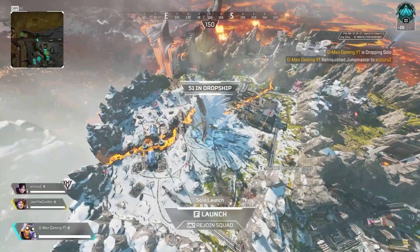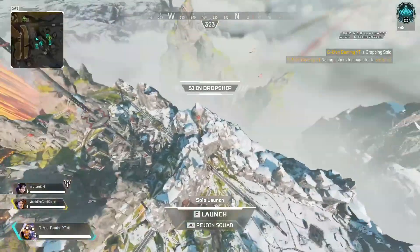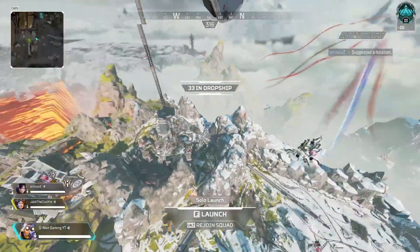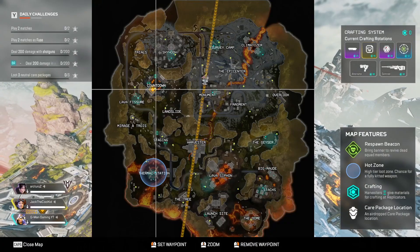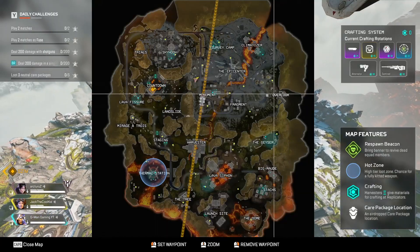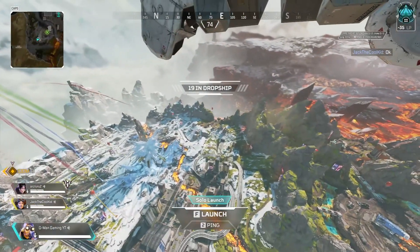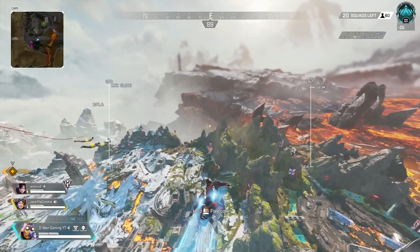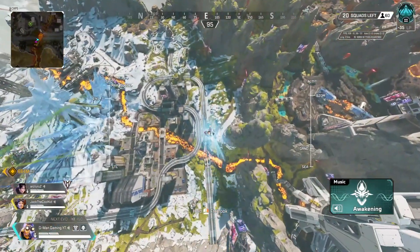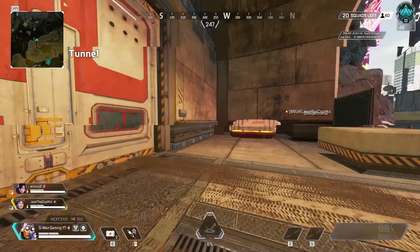Look where everyone's going and find yourself a sweet spot that nobody's probably going to be at. Your team is going countdown so you don't want to go anywhere near them — go the opposite direction. We're going to go to Overlook or near Overlook because what we can do from there is access a crafter later, which I'll explain shortly.